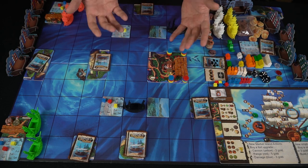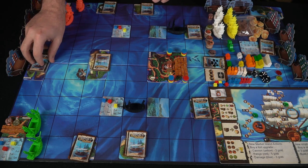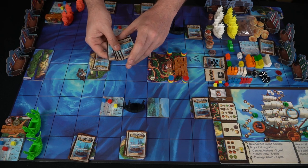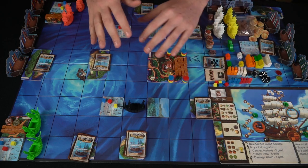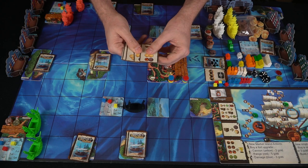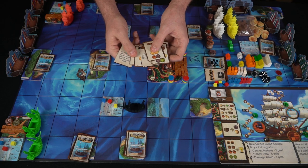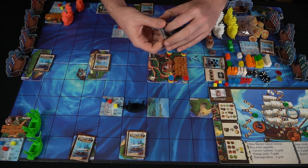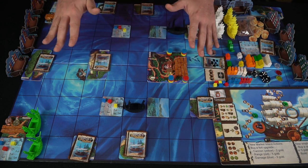I'll have you look at the rulebook to see where to place everything, as there's quite a bit to explain for placement. Just know that closer locations have fewer cards and farther away locations have more. The additional expansions include things like trading cargo for certain things, treasures, and events — once you draw an event you read it and continue playing.